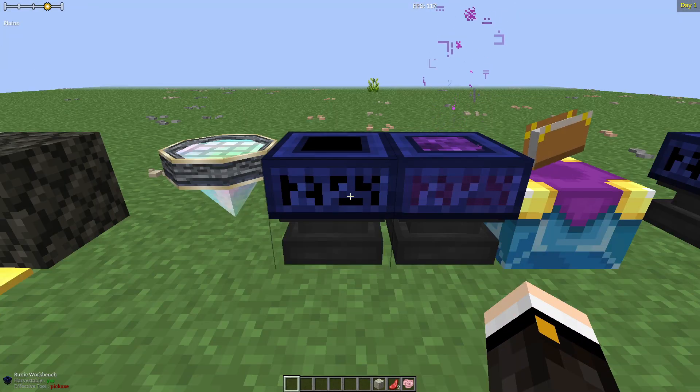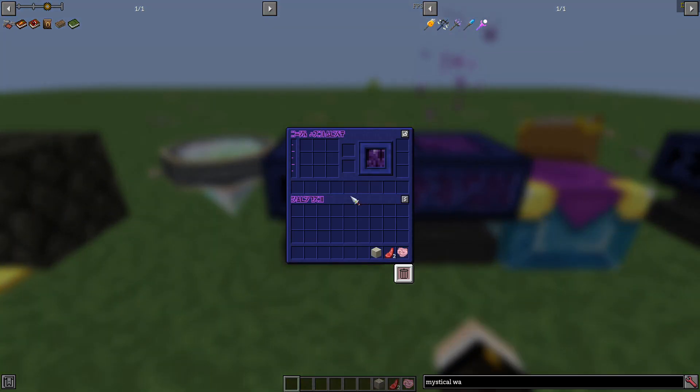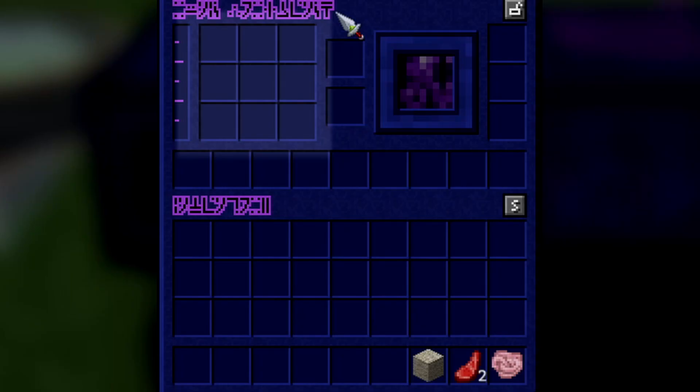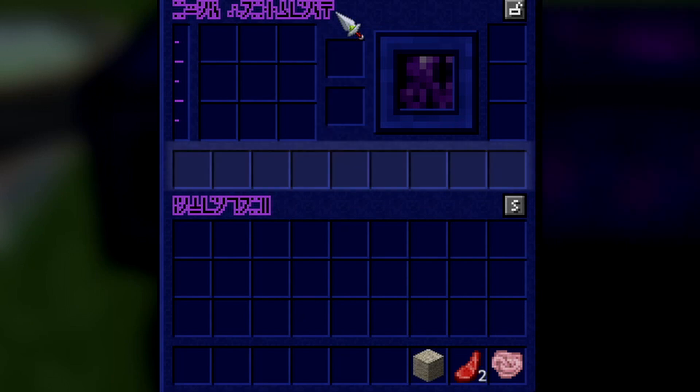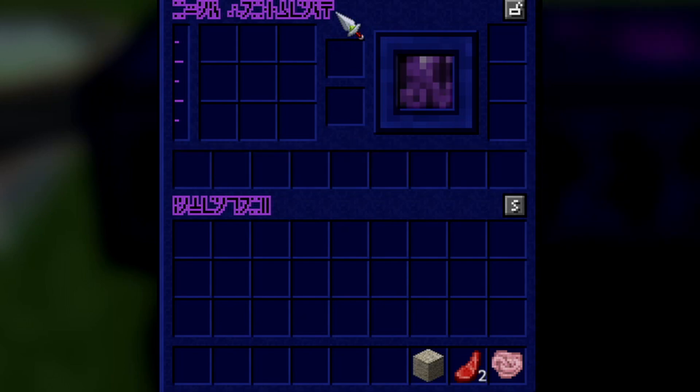The GUI of the runic workbench is a little bit complex, so let's go over each section. Here is the main crafting grid where you'll put most of your ingredients. Over here are two slots where you will put the runes you need to craft whatever you're making, if they're required. Here is the slot for additional ingredients, such as quintessence, if a recipe calls for it. And of course, here is the output.